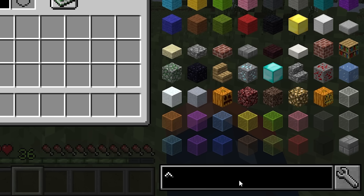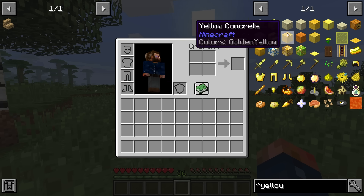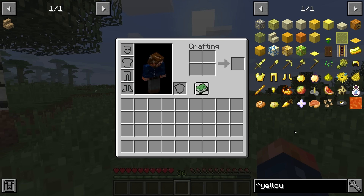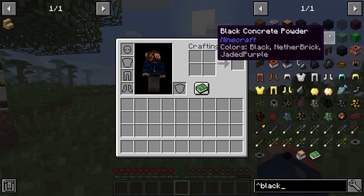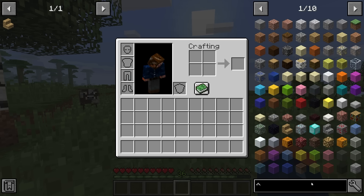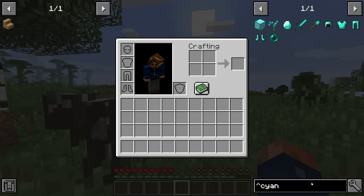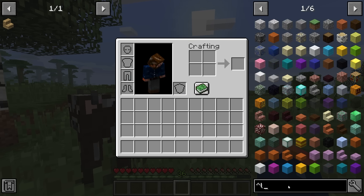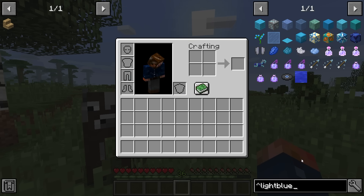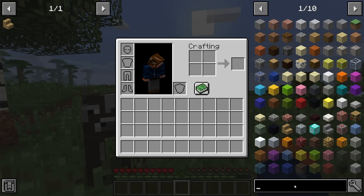If we want to search a particular color in Minecraft, we use the '$' symbol and type in a color like 'yellow,' and it will give us all the items that are yellow — great for building if you're looking for a specific color. So 'black' gives all items with black in them, 'cyan' gives cyan-looking items, 'blue' gives blue and light blue items.